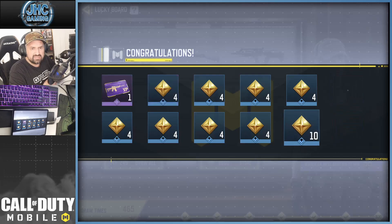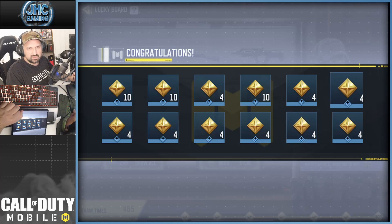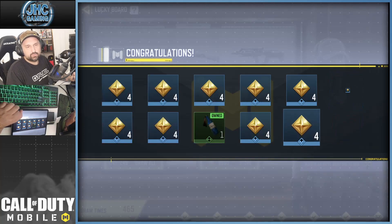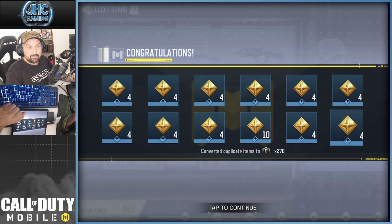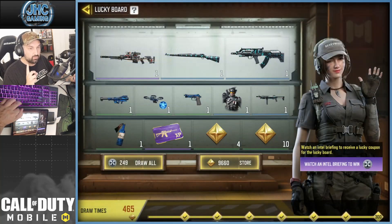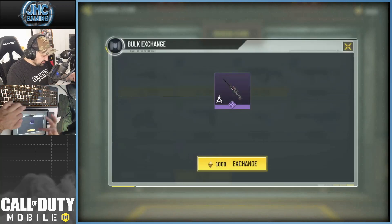We're gonna play some BR later today after this video to check out the Krig 6 — let me know in the comments if it's available in BR. Still trying for the Locus... got a duplicate soldier. Duplicate greens already. I always say this every time I make this video — pretty much every season I've only gotten the epic gun once, so it's pretty rare.